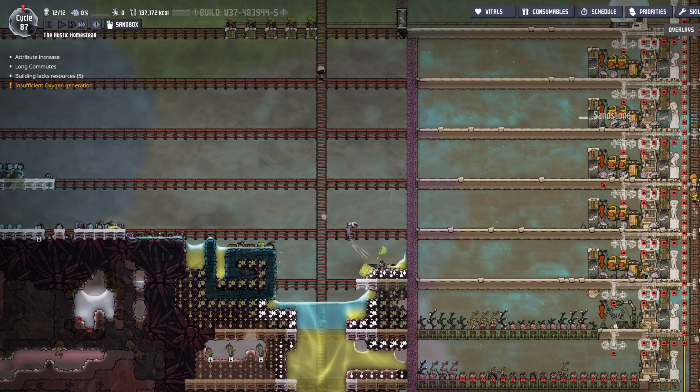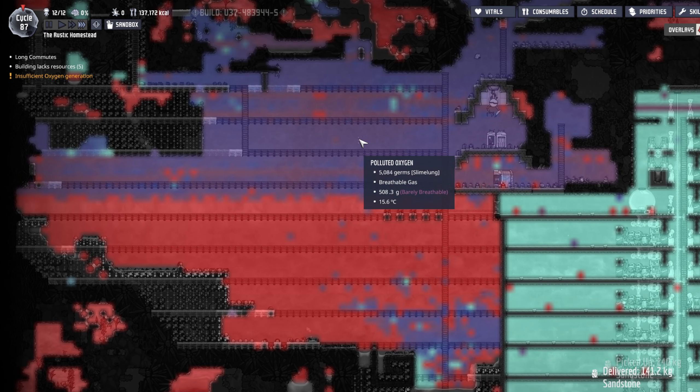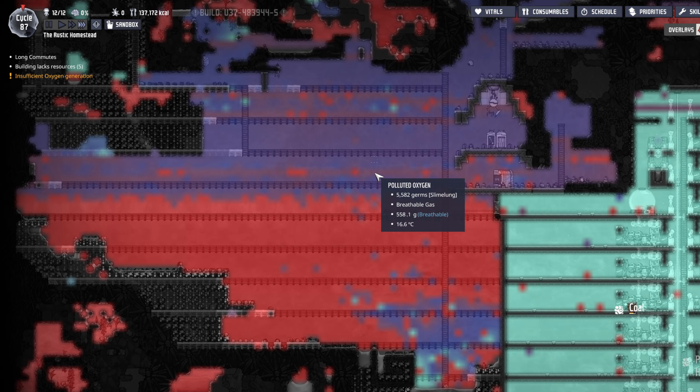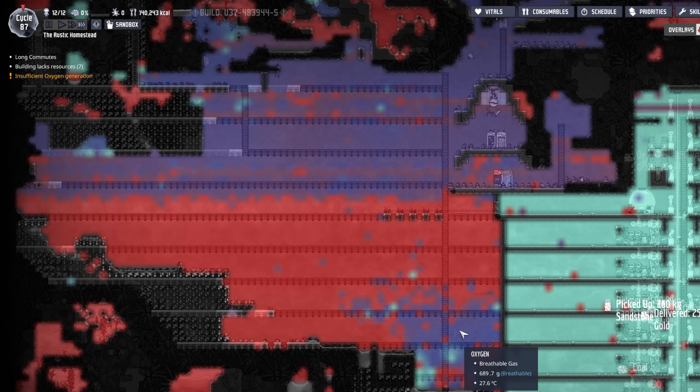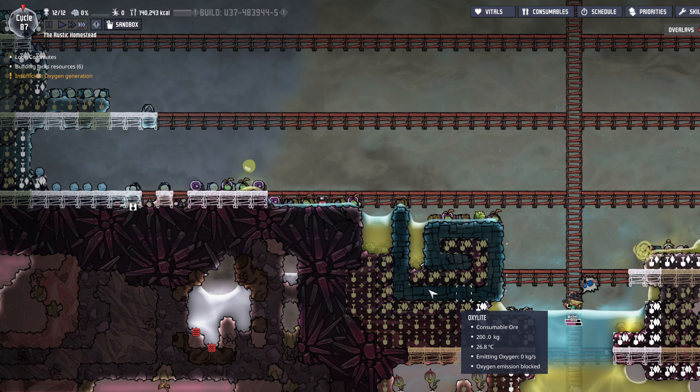Getting this dig down here because I want this Carbon Dioxide to start falling. That's a lot of Carbon Dioxide. Our duplicates are having a hard time breathing over here — we don't even have a lot of good polluted oxygen. But this is going to help down here.